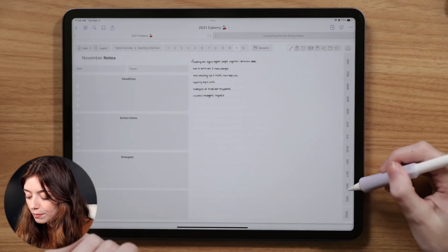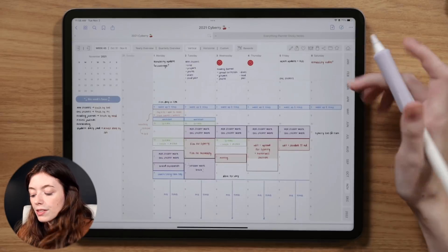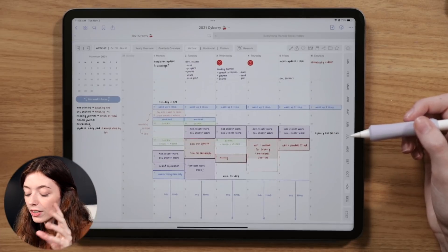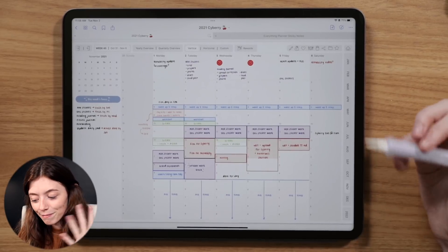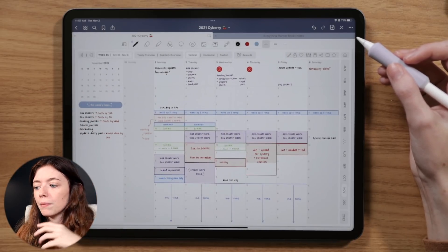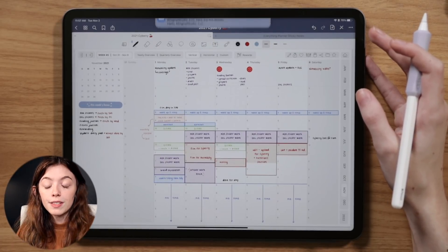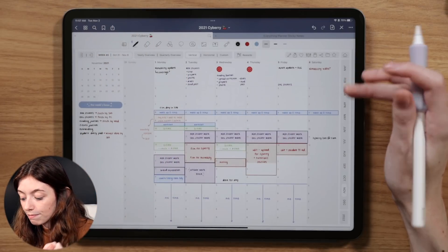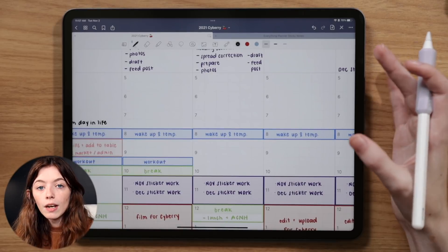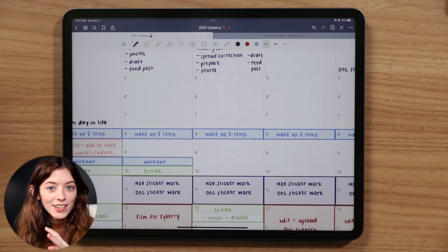Next I'm going to cover how to whiteout and make changes in your digital planner. One popular question was about the vertical weekly template in Siberia — it runs from 5 AM to 9 PM. There are people up earlier than 5 AM and people up later than 9 PM, like night shift workers. There's a freebie in the Siberia library where someone made their own adaptation of the vertical weekly, and I also want to show how to create easy whiteout changes.